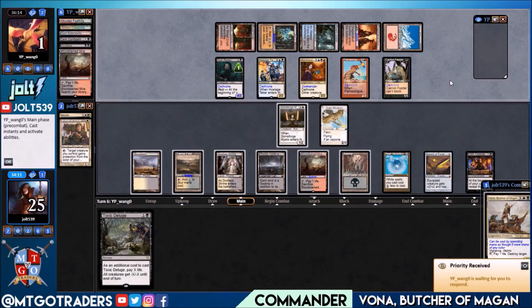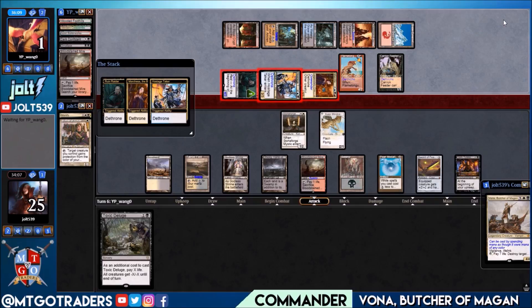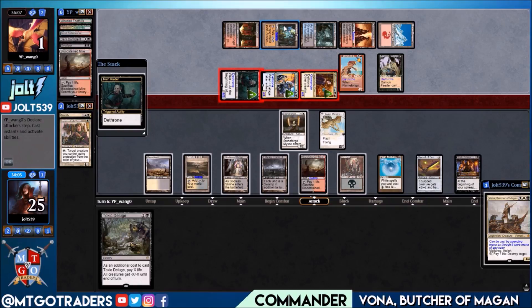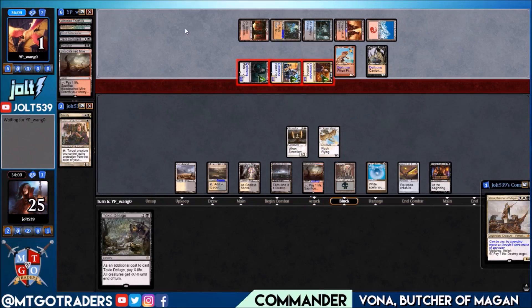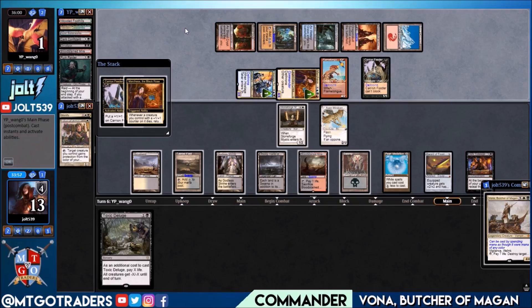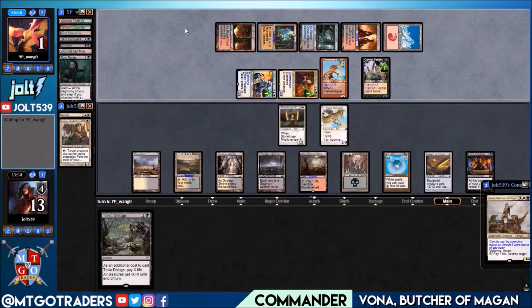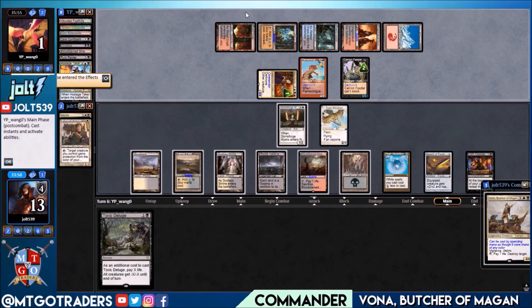I was like, why would he swing in — we have Vana, we can stop it — and then I realized too late. Sometimes when you give commentary you forget little things. They swing in for 12 total, putting us down to 13 — four total commander damage. They're completely tapped out. We need to watch out for Snuff Out. Queen Marchesa puts a +1 counter on Carrion Feeder — they could activate Hostage Taker to bring something back.